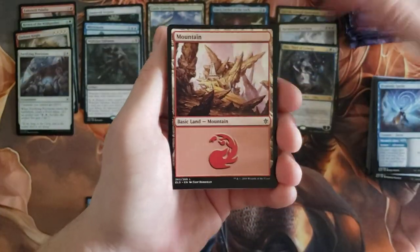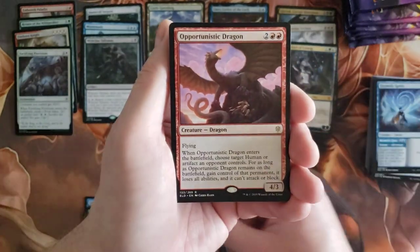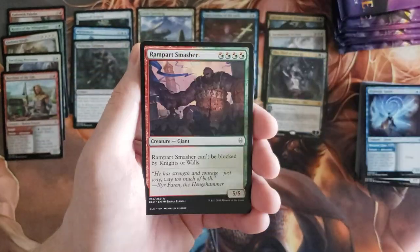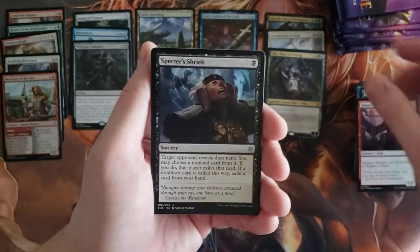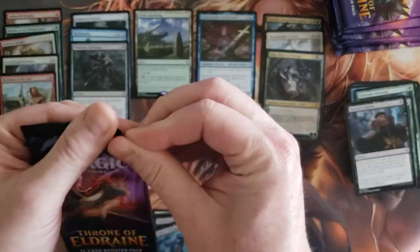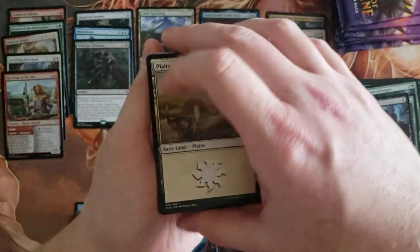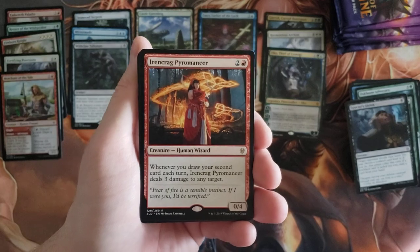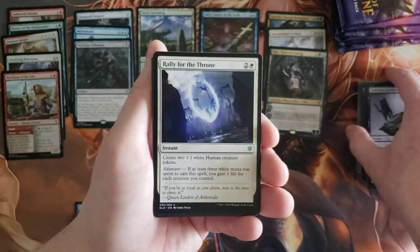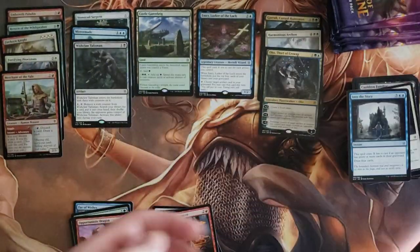A Faerie Mountain, Merchant of the Vale foil, and Opportunistic Dragon. Also Yorkami Adversary, Rampart Smasher, and Specter's Shriek. So we're three mythics in already — that might be disappointing soon. The Irencrag Pyromancer, Cauldron Familiar, Rally the Throne, and Into the Story. Next pack.